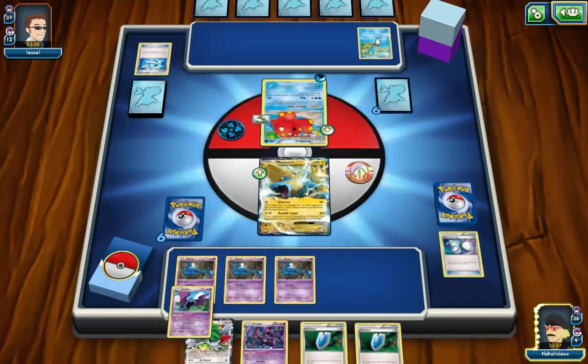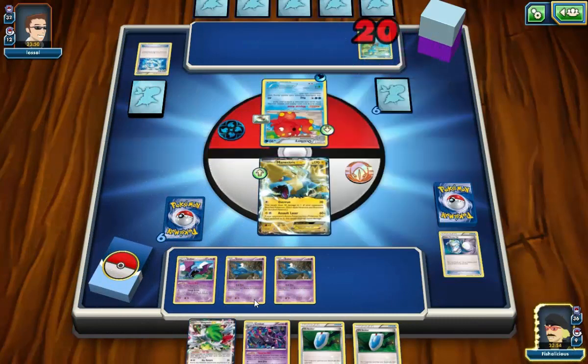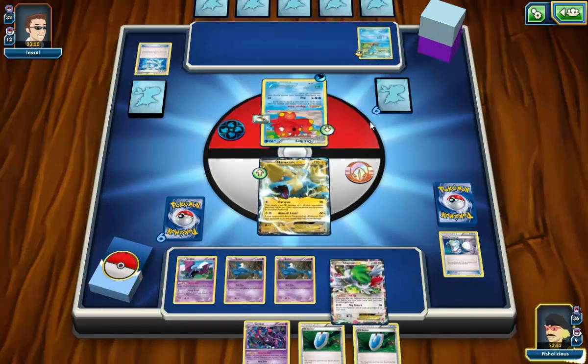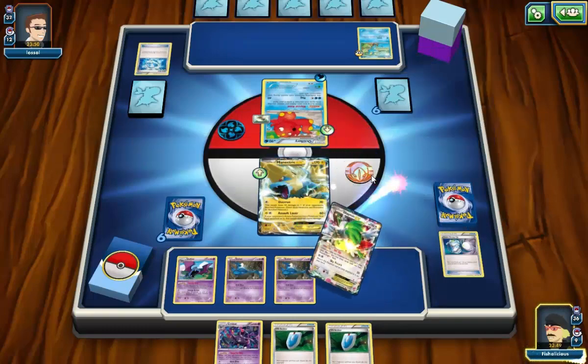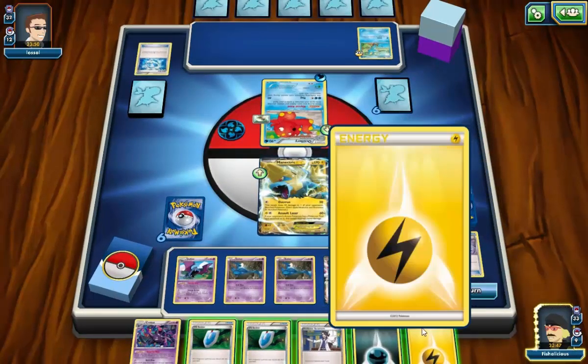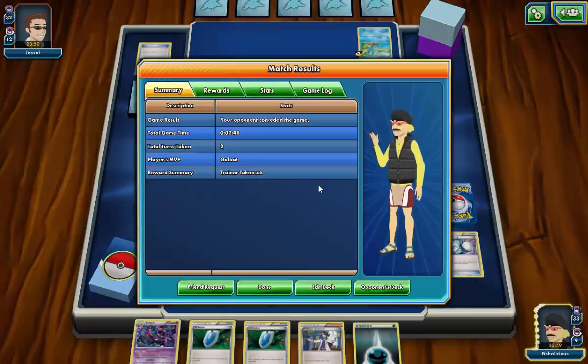I can get Golbat — 20 damage down onto this. All I need is 40 damage on this and then I can overrun to do the extra 20. I'll Shaymin to draw 3. If I see a Golbat we're going to be good. I don't see the Golbat — my opponent concedes. Fair enough. We'll have one more quick game with this deck.